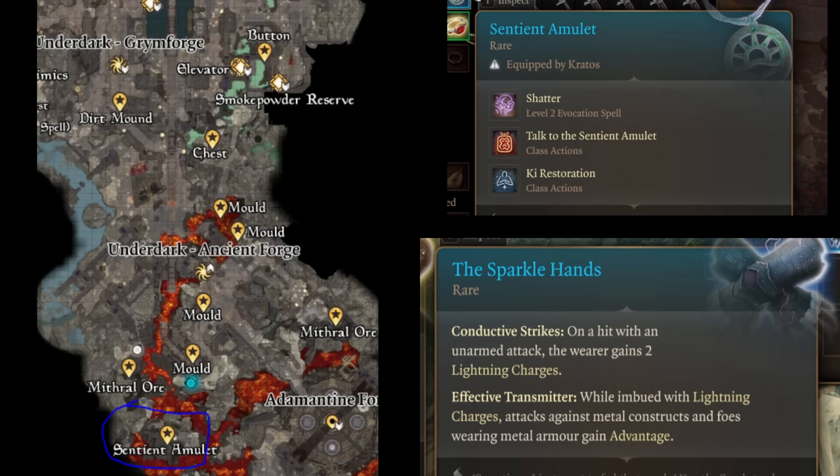I'm sure by now most people have done Act 1 a lot, so I'm not going to showcase everything you can find there. But I did want to point out these two items because they are really important to have. The Sparkle Hands will last you a long time — you can get those right away. They are in a swamp with the hag. The amulet gives you the ability to restore 2 ki points that you will use literally the rest of the game — equip it when you need to recharge ki without using a short rest.